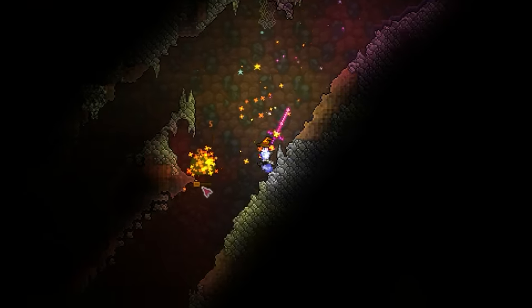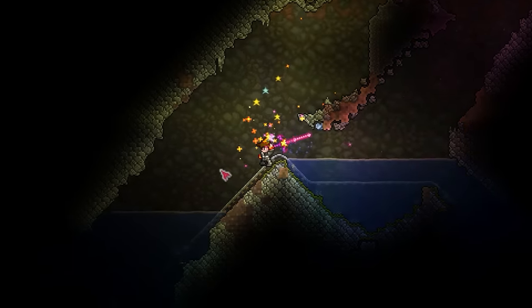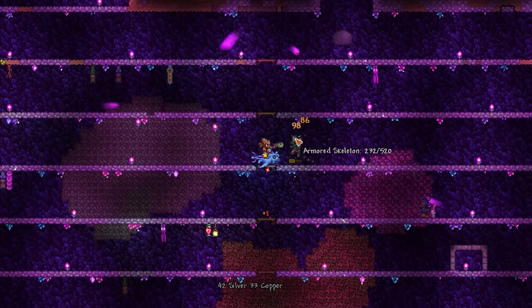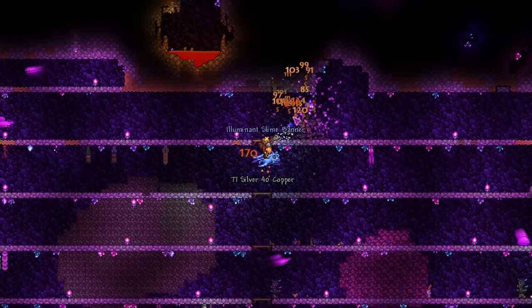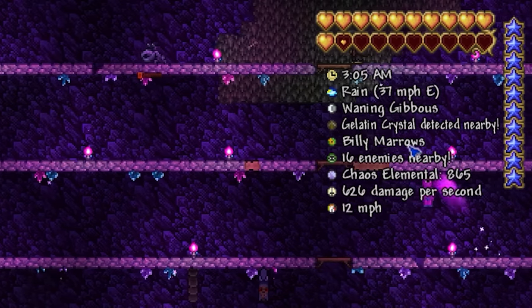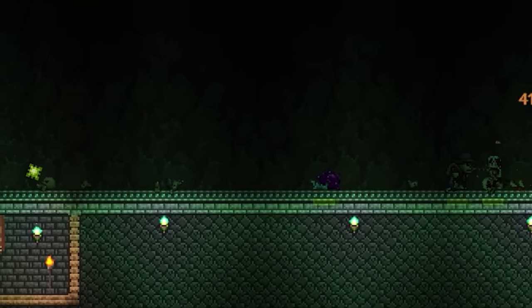No seriously. Saying that, getting one to spawn when you actually need it can be inconsistent. So while you can just rely on bumping into one in your cavern layer on your travels, like most things, by just increasing the total amount of spawns per minute with a farm, you can get them showing up frequently. In my standard underground hallowed farm I see them all the time, and in my hardcore banner farm they appear less than a minute apart from each other.